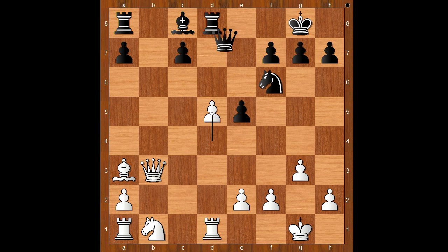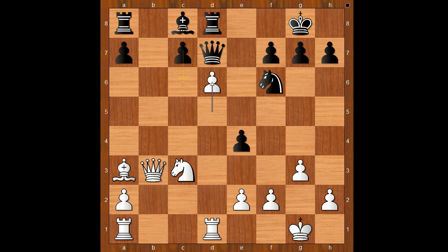Back to our game. We have d5, queen to d7, knight to c3, e4, d6 — black to move, to take or to play c6? c6 was played. This is better than taking.